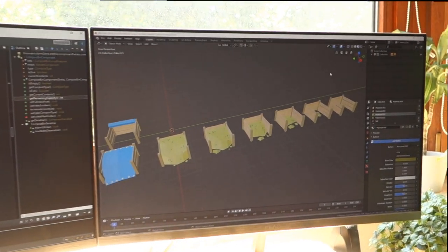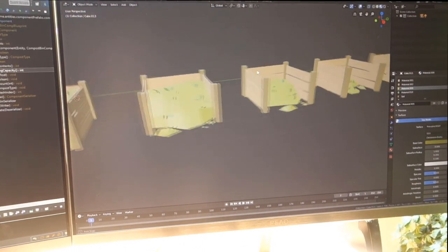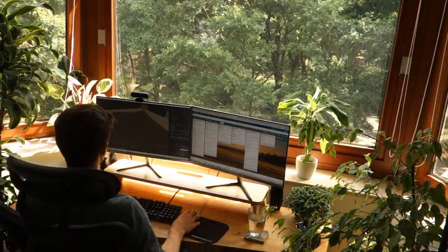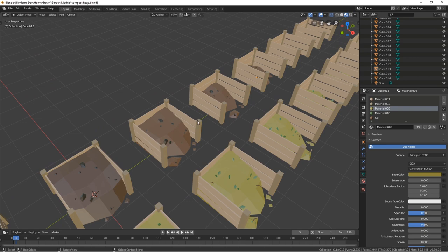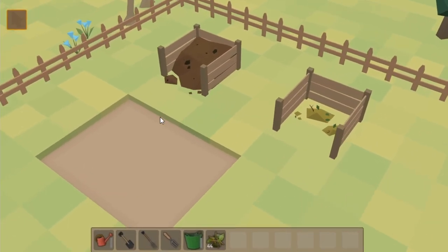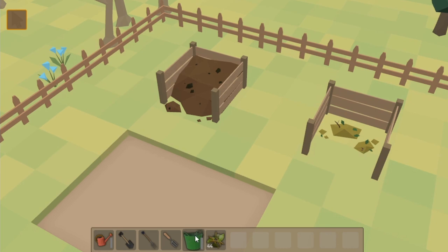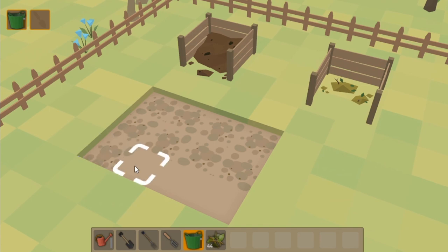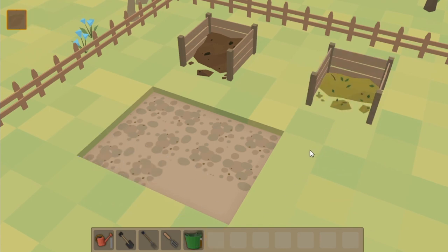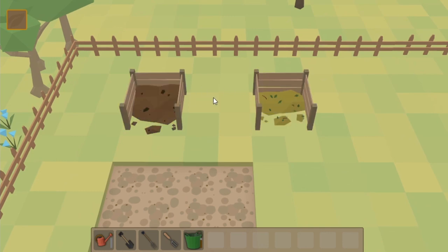One thing I need to do now is make all the model stages for the compost heap for when it contains compost, as opposed to plant matter. I've finished making all the compost model stages, and using them together with the component I was previously using for the compost bins, I got the taking-compost-from-the-compost-heap part set up. So with an empty bucket I can click on the compost heap to remove some compost and put it in the bucket, and then use that compost to spread it on the soil. Adding plant matter and taking compost are both working - now I just need to tie those two concepts together and work out how the transition between stages is going to happen.